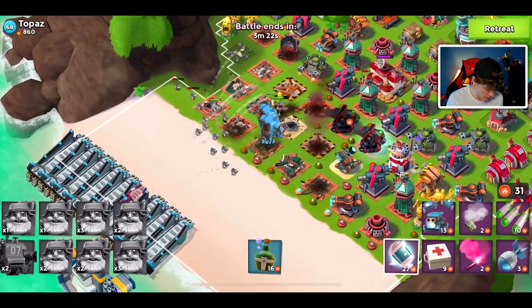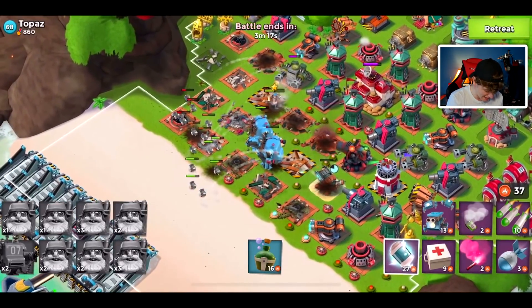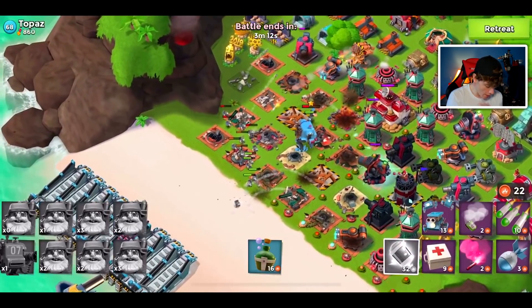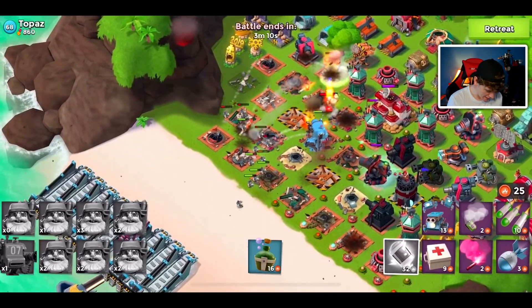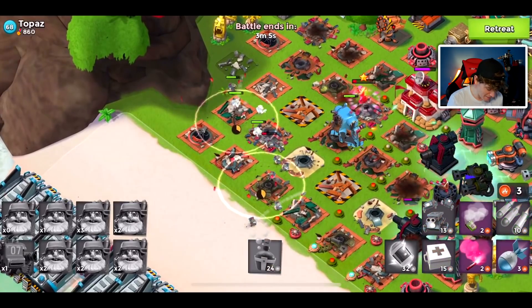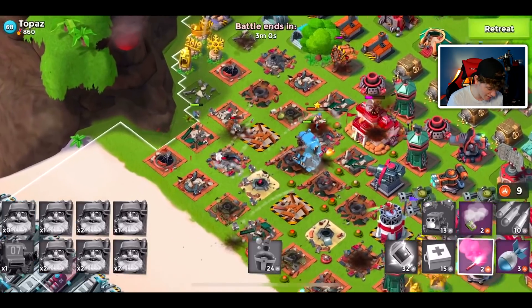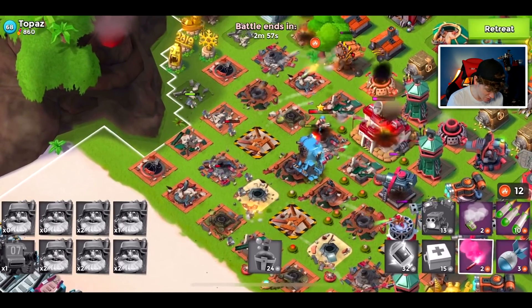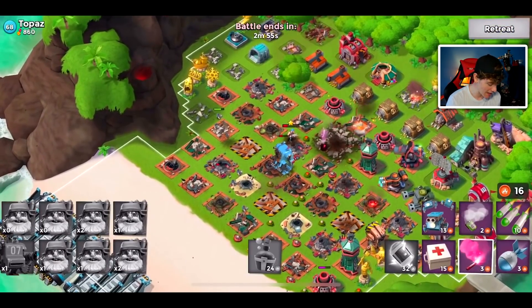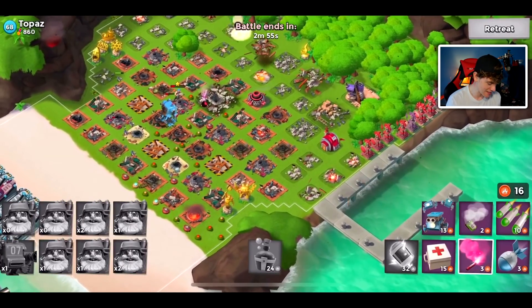It looks like we got private bullet right where we need him, right out in front of the troops. One of our mechs might die here in a couple seconds — the semo is doing work against it. RIP to the mech, I am sad. The rocket launcher is now hitting my bombardiers and that's going to be a problem, so we're gonna throw a couple med kits. Med kits are insanely strong right now. There goes the first base — nothing too difficult, did have a couple ice statues but we were able to power through it.